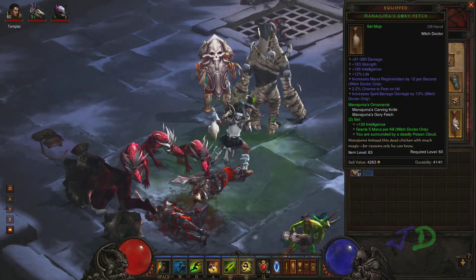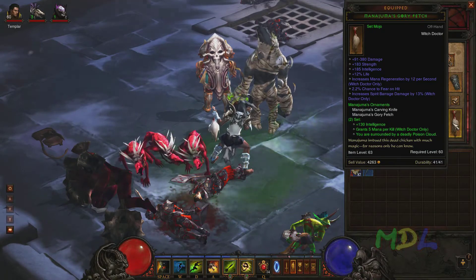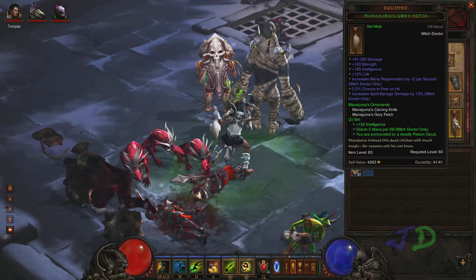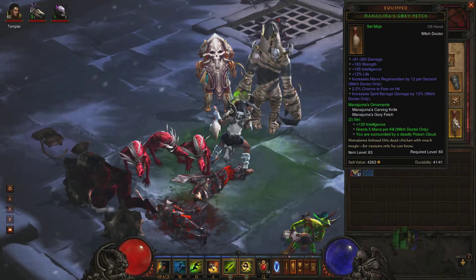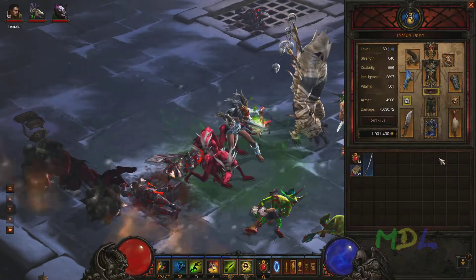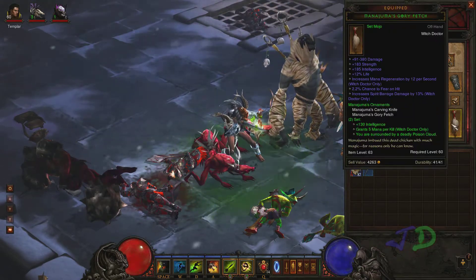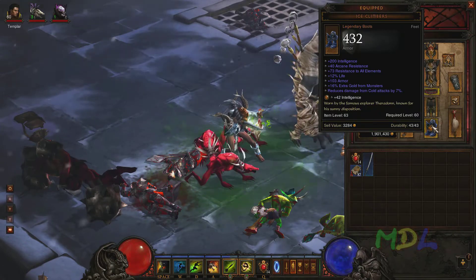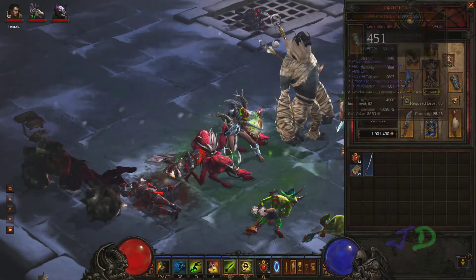The Mojo adds another 400 damage, a lot of strength which gives me armor, and a lot of intel for damage. I think it always comes with 12% life, which is good because my life was very low at one stage — only 23,000 now, but I think it was down to around 10,000 at one point and I just died straight away. The two set bonuses give 130 intel — really, really good — and there's a poison cloud surrounding me which is also quite good. The fear on hit is fun when I'm by myself, but it annoys my friends when I'm playing with them and it fears enemies away while they're trying to attack.